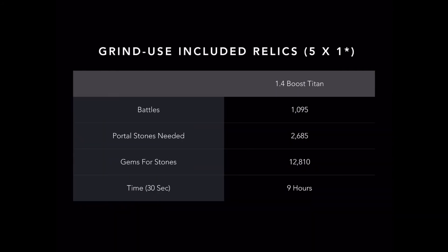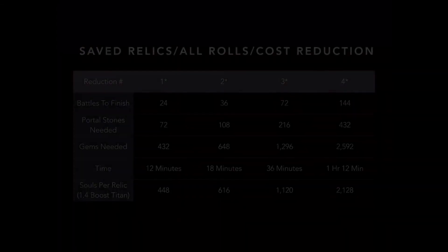If you don't care about saving up relics and you want to use the five included relics in this - guessing only one-star rolls - with the 1.4 boost titan you're looking at a little under 1,100 battles to get this done. It's still going to cost you about 2,600 portal stones, which is about 12,810 gems. However, portal stones are on sale so it will actually be less than that if you buy them today. It's about a nine-hour grind over the next 48 hours or so, and you'll have yourself a brand new Toe Tech with a new synergy, dropping corrupted imperials and grenadiers.